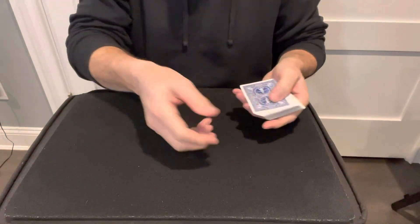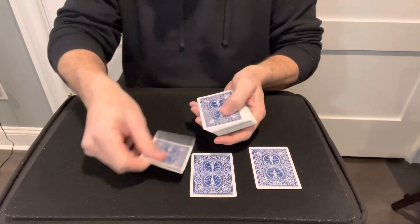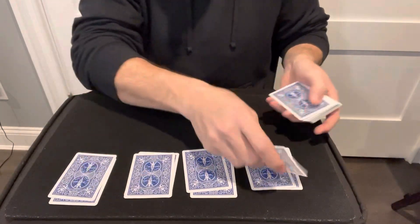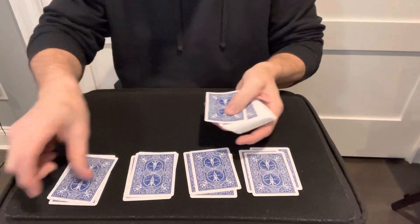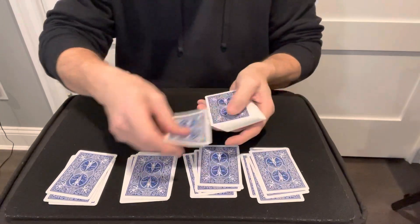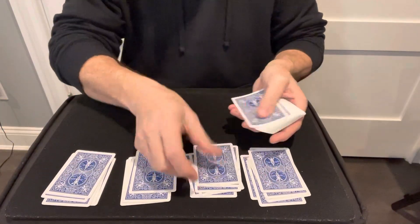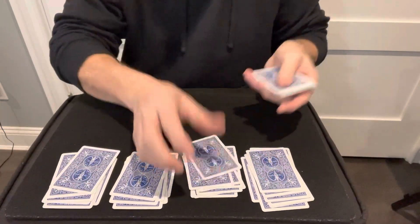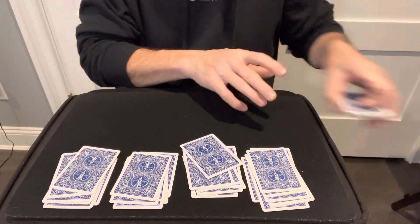You'll hand the pack to the spectator and ask them to deal four piles onto the table. Remind them that there are four suits in every deck of cards: hearts, spades, diamonds, and clubs. They're going to deal into four piles until they want to stop — they can go as long as they want, stop whenever they want. Let's say they keep going and stop right there. You get rid of the rest of the pack and put it aside.